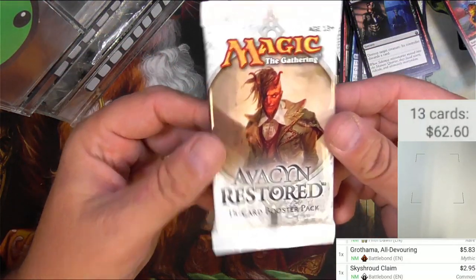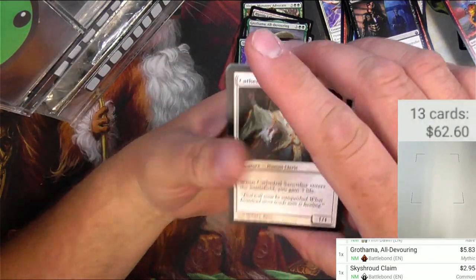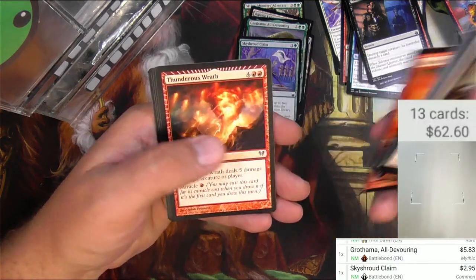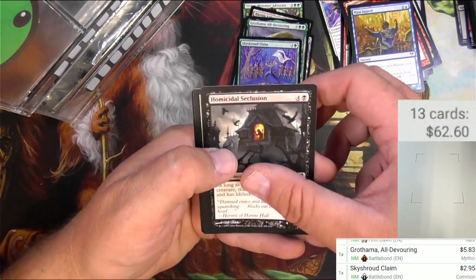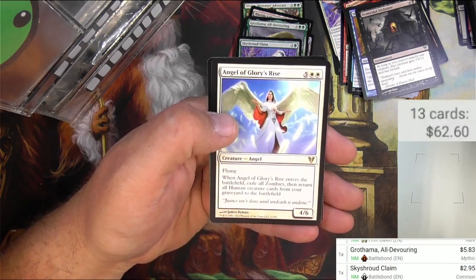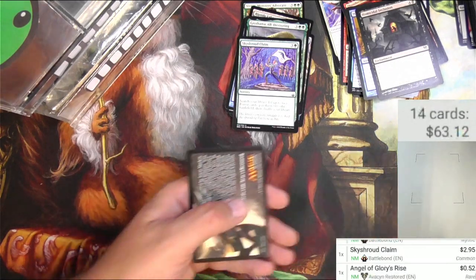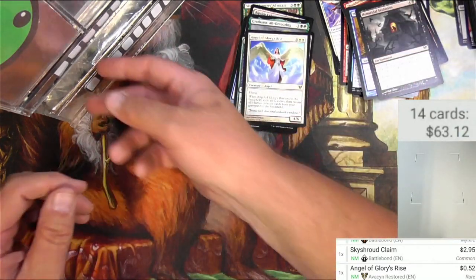Avacyn Restored. Sanctifier, some Trappers, Gambit, Scroll, Thunderous Wrath, Mass Appeal, Homicidal Seclusion. Angel of Glory's Rise — five and two white, 4/6 flying. When Angel of Glory's Rise enters the battlefield, exile all zombies, then return all Human creature cards from your graveyard to the battlefield. Let's get in a Humans deck — versus Zombies specifically. All right, next up.